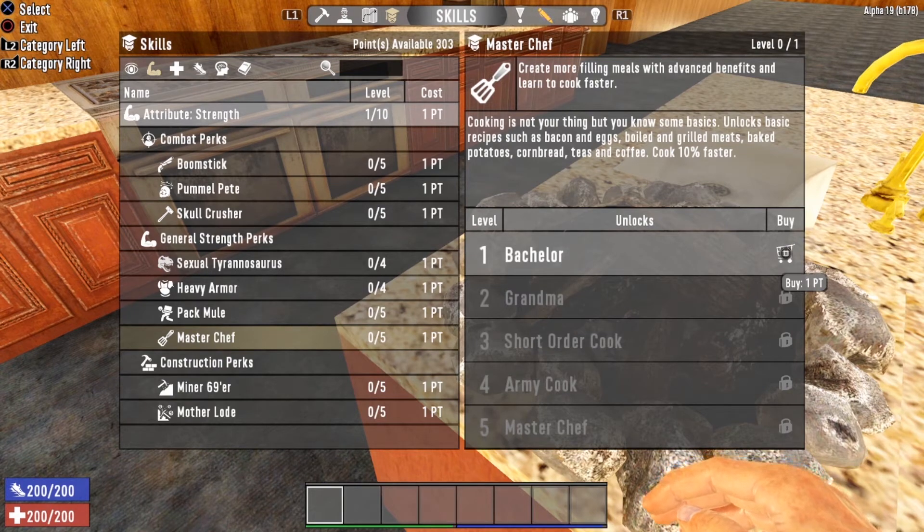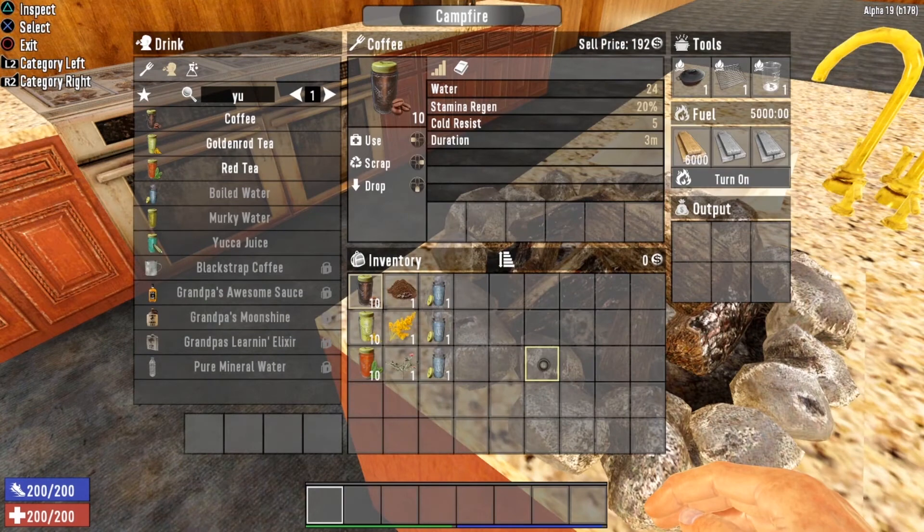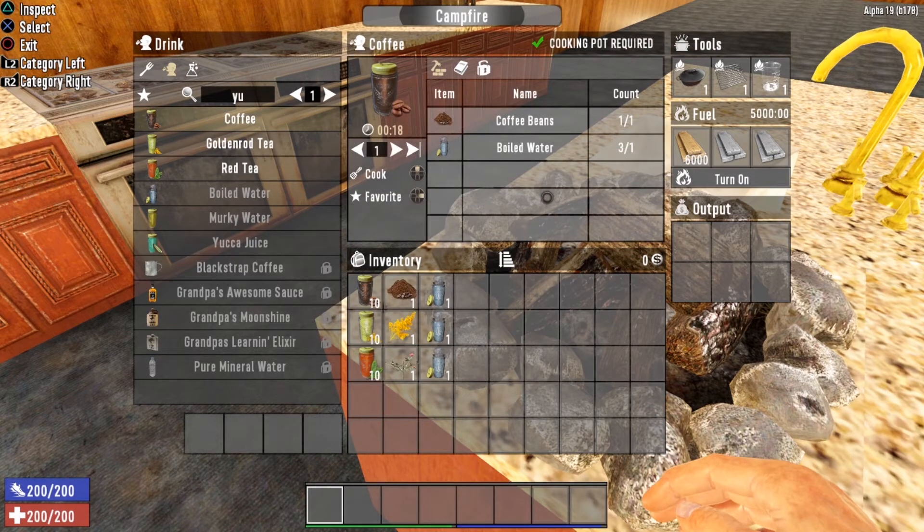Master Chef level one opens up three more drink recipes. The first is coffee. Coffee gives you 24 water, 20% stamina regen boost, plus 5 cold resist, with a duration of three minutes. There is also a book in the Art of Mining series that gives you a mining boost while drinking coffee, so drink up before heading out to mine. To cook coffee you need one coffee bean and one boiled water, plus a cooking pot.